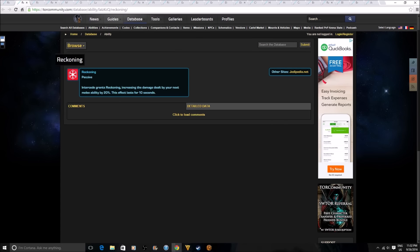For Juggernauts and Guardians: Intercede grants Reckoning, which increases the damage dealt by your next melee ability by 20% for 10 seconds. The reason I really like this is Intercede isn't used very often unless you're a tank. This is really going to help players use Intercede more often because now we get a damage buff from it — knowing that Interceding to a friendly player gives a 20% damage increase is going to get us using it a lot more.